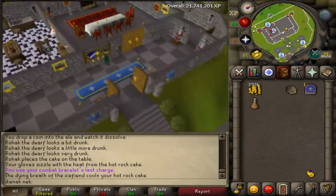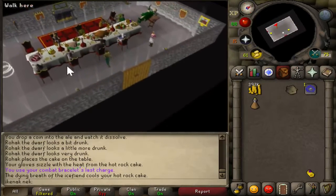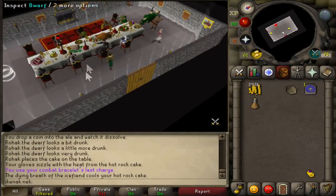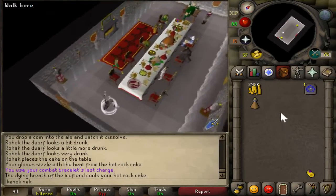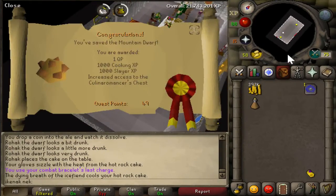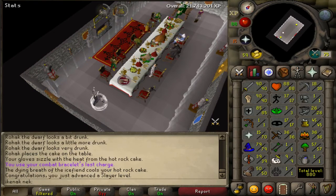Head back in here and use the rock cake on the dwarf. That is quest complete!